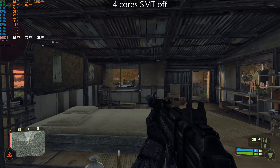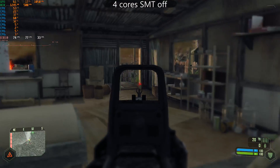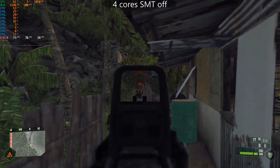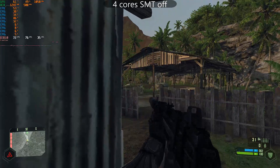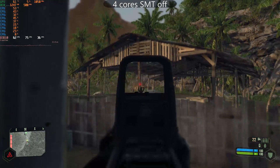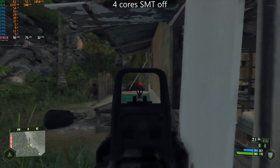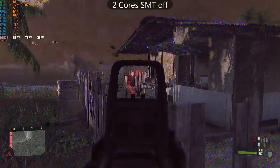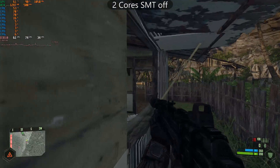So here's Crysis running on 4 cores, and so far I haven't noticed any difference. Everything seems to be running just as smooth as it did with 8. Dropping down to 2 cores, it seems pretty much the same. One thing I did notice throughout, though, is the very low utilization of the GPU, no matter how many cores are enabled.